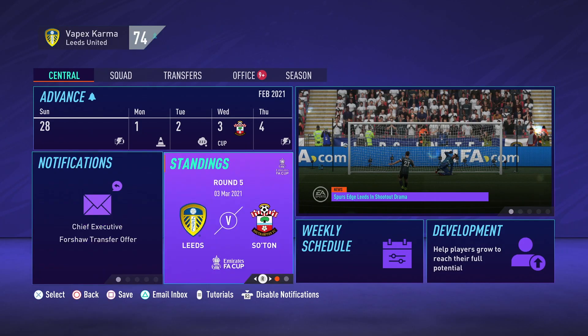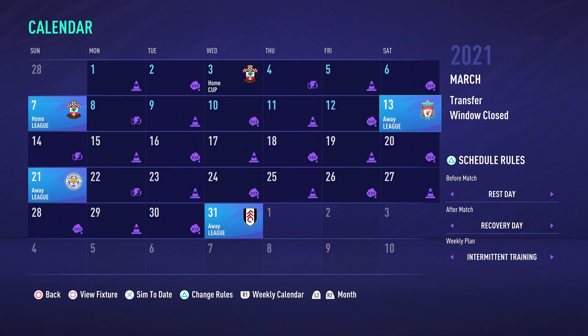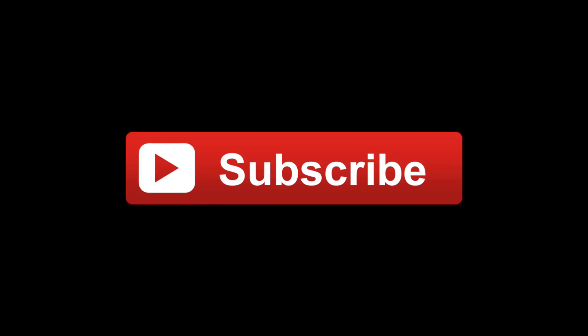We've got another FA Cup game coming up — round 5 against Southampton. Next episode we also have a league game against Southampton, so it's a double Southampton episode. Then we play what could be a title decider against Liverpool. We need to check the Premier League table — we're still a couple of points behind Liverpool. They've got a game in hand on us, but if we win that it's still a 4-point gap, so we need to win our games and then beat Liverpool. If you enjoyed today's episode leave a like, subscribe for more career mode content, and I'll see you next time.